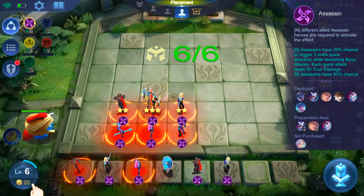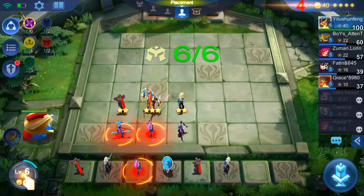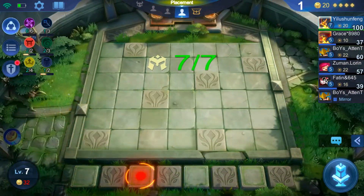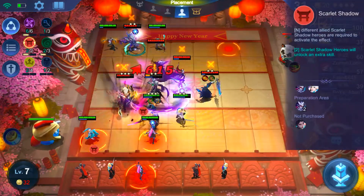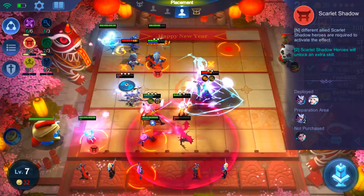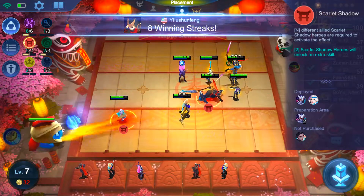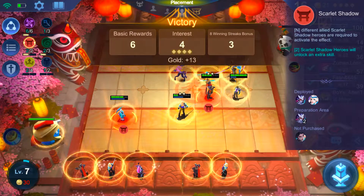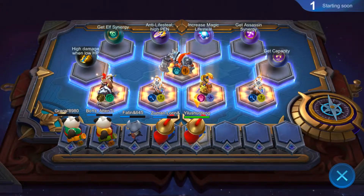I'm probably going to get Link and replace someone, or maybe build a full assassin set. Hayabusa is under the Scarlet Shadow synergy — there are only three Scarlet Shadow characters, and if you get any two it unlocks an extra skill: the third skill from rank or brawl mode, which is really strong and significantly increases your damage.